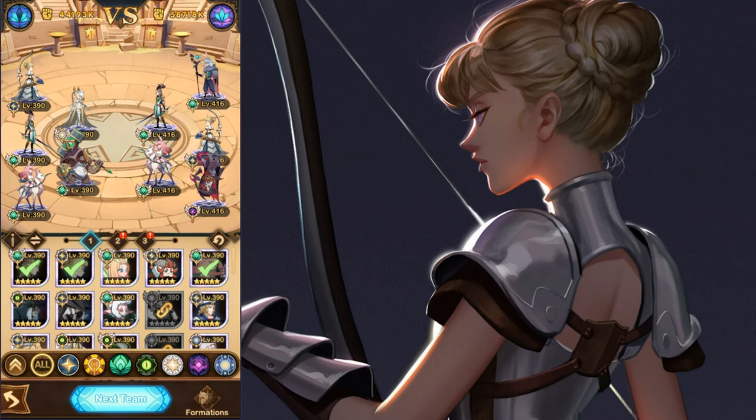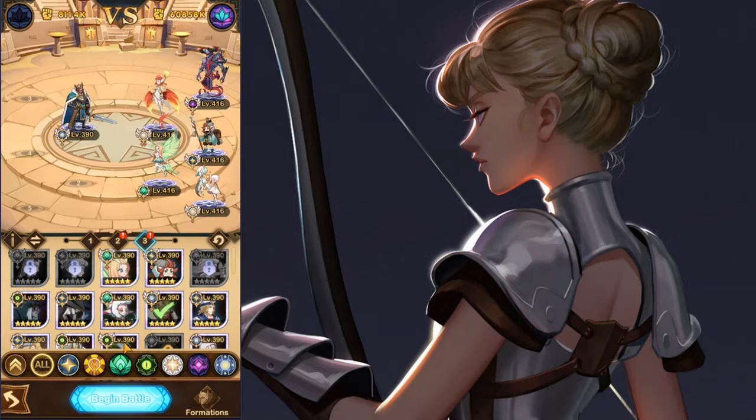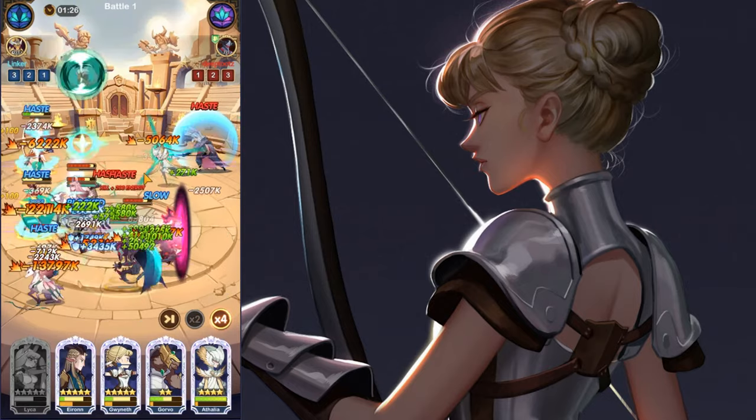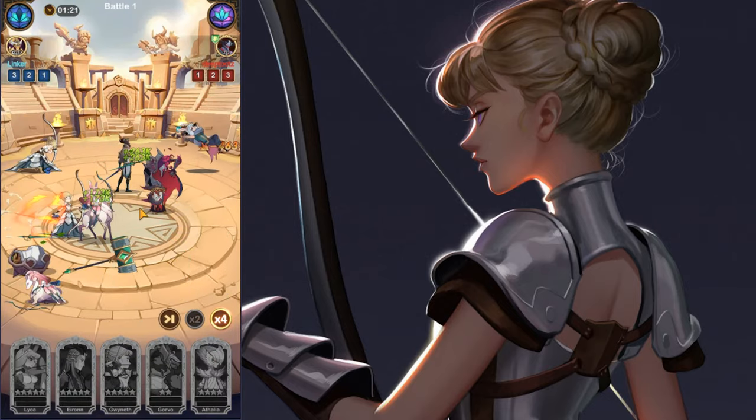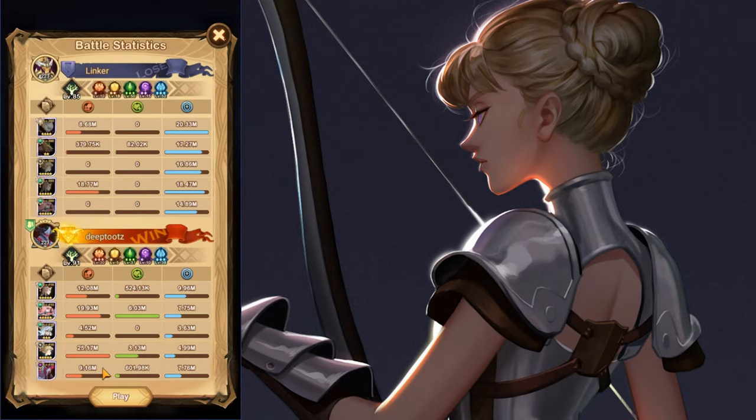The top meta set for her is Burst Gwyneth, where she joins Iron and Zolrath in bursting enemies down. She'll usually be joined by buff characters like Lorsan, Laika, and sometimes Nakaruru depending on the set. As you can see in the replay, there's a quick engage with lots of damage from her carries — the enemy Gwyneth dealing a lot of damage and applying it very fast.